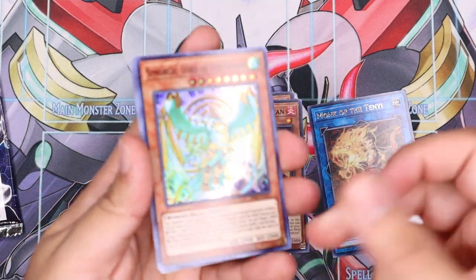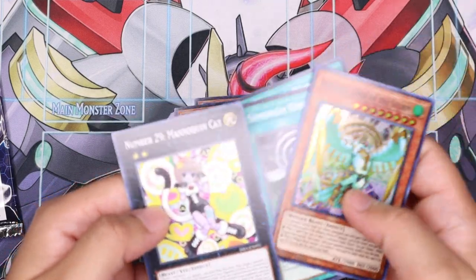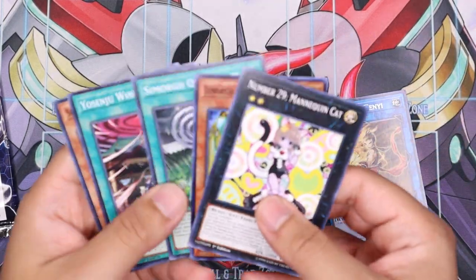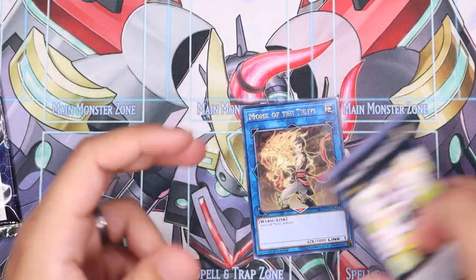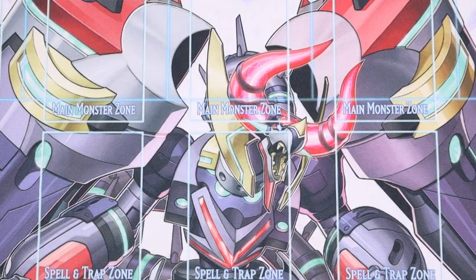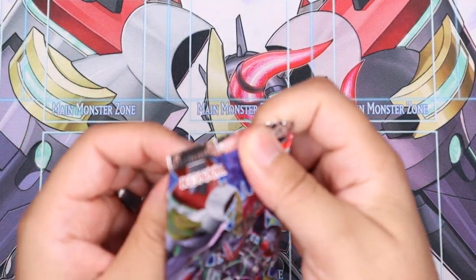There's a Hollow Simorge. As I mentioned, this is the new archetype — a couple new archetypes here. Number 29, Mannequin Cat, which is an OCG import that we haven't gotten in a while. So we got the Ultra Rare — that's off to somewhat a good start. We'll see what else we can pull, hoping for some special magic here.